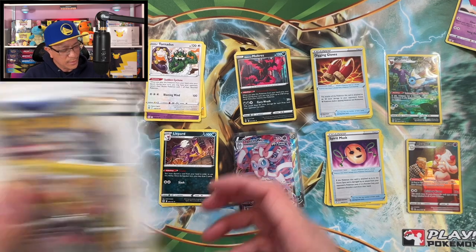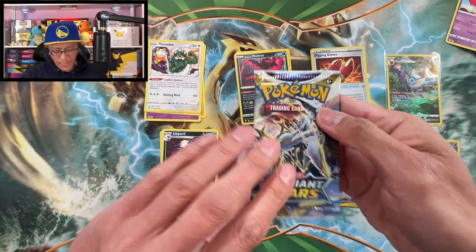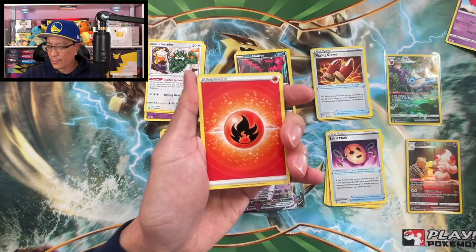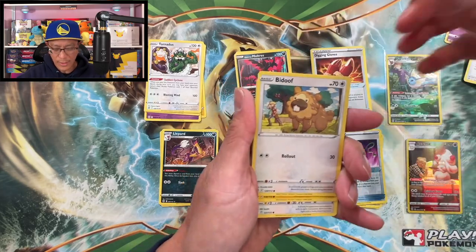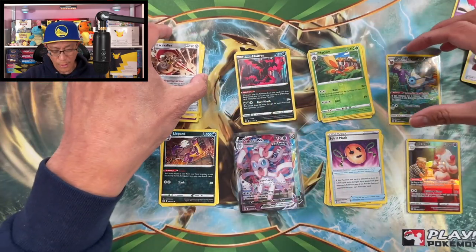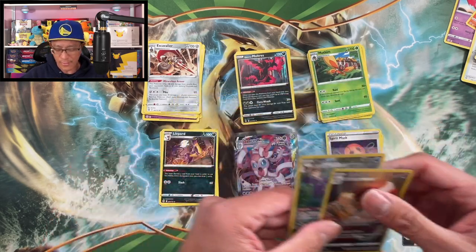One last Brilliant Stars single pack blister — not too shabby at all guys. Another Arceus pack art — there is your code. Four from the back to the front — fire energy starts this last pack. Luxio, Pot Helmet, Sigaliph, Flaaffy, Bidoof, Electabuzz, Hawlucha, Weezing, Motem reverse holo rare, and Escavalier non-holo rare. From those Brilliant Stars single pack blisters we pulled two Trainer Gallery cards. Thank you so much for watching — till the next video, peace!